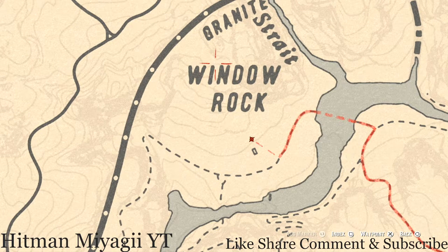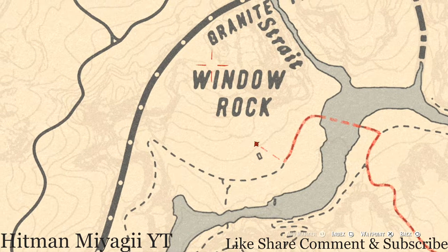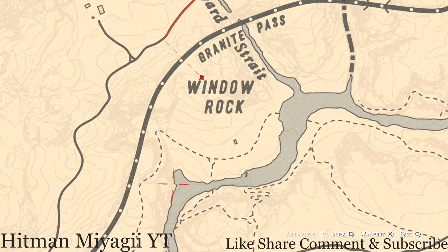Above the W and I of Window Rock, there's a bird egg right in the middle — a hawk egg. This hawk egg is in the tree and should be shot with a varmint rifle or a bow using a small game arrow. There's also a fossil over here if you guys want to grab that.